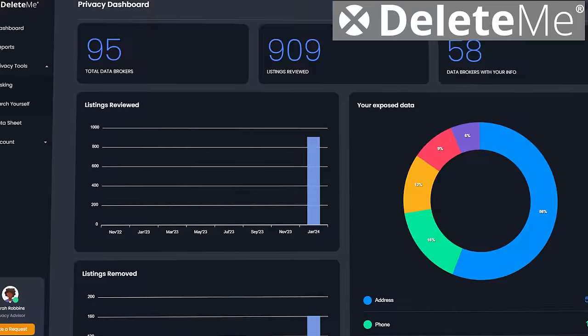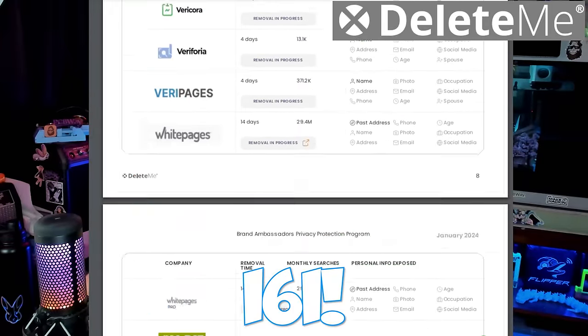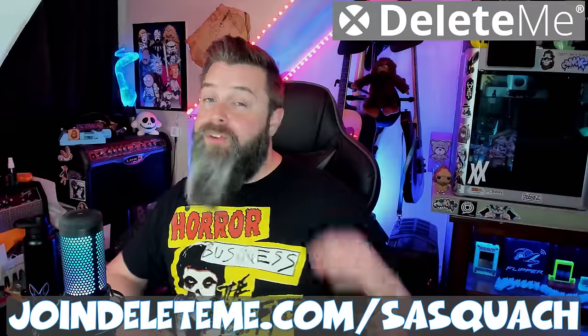Now a word from today's sponsor: DeleteMe. The internet is full of your data — data brokers are everywhere collecting every piece of information they can find on you, and then they sell it. Data brokers are required by law to remove you if you ask them, but they're not required to make that easy. DeleteMe goes through all the data brokers, figures out who has your information, and does all the removal work for you. When you sign up, they create a report showing exactly how many places your data is. Head to JoinDeleteMe.com and use code SASQUACH — S-A-S-Q-U-A-C-H — for 20% off.